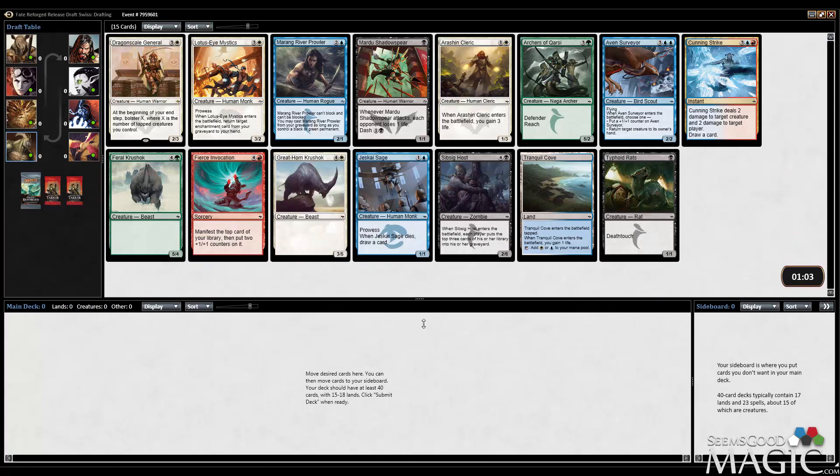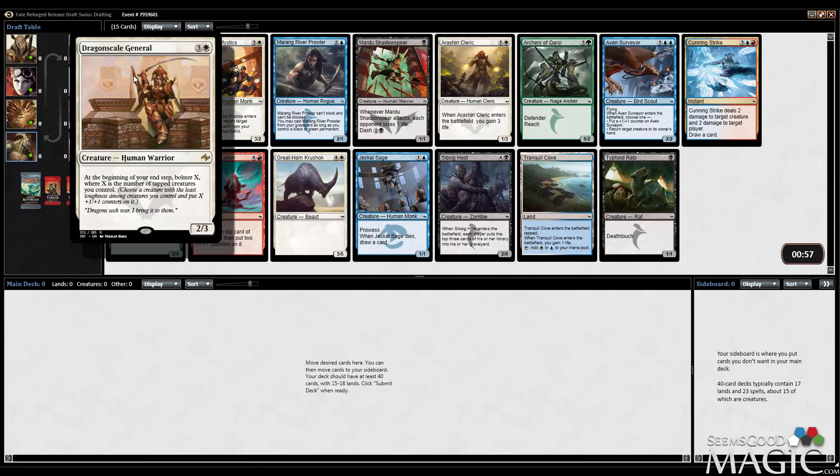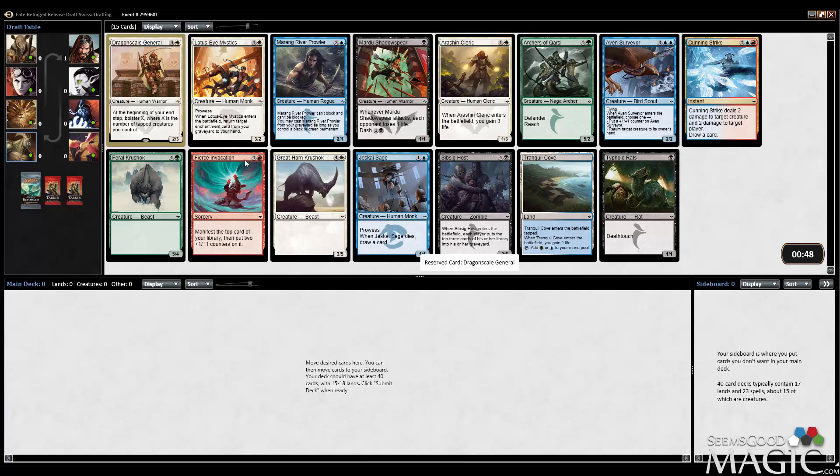Hey everybody, Alex from SeamskidMagic.com here and we're doing another Swiss Fate Reforged Draft. The rare looks pretty good to me — 4 mana, 2/3, it's a warrior, and at the beginning of your upstep you get to bolster. Definitely a good card.